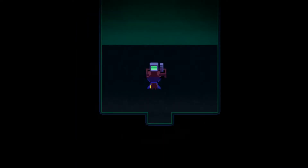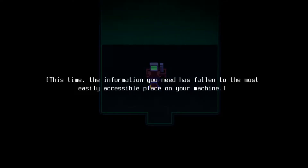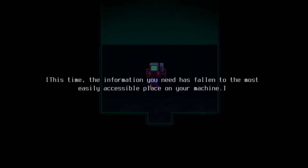Oh hey, a computer! It says hello again, Sid. It seems it needs to help me again, which would be kind of nice. The computer says Nico will not be able to progress otherwise, and that this time the information I need has fallen to the most easily accessible place on my machine — there's a little pop-up. I don't see it. The computer quips that I'm not exactly that bright for a god, but this shouldn't be difficult. I suppose I'll have to check my documents folder or something. Jerk.